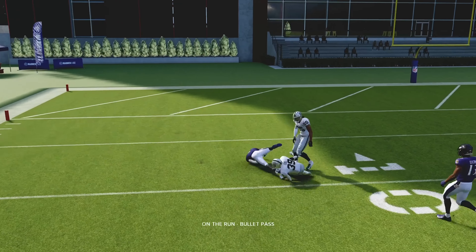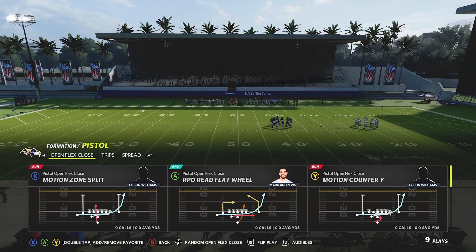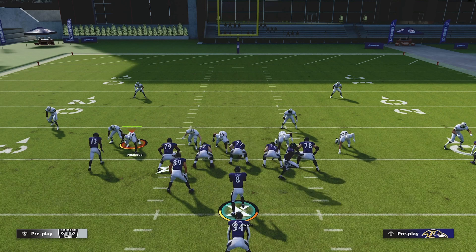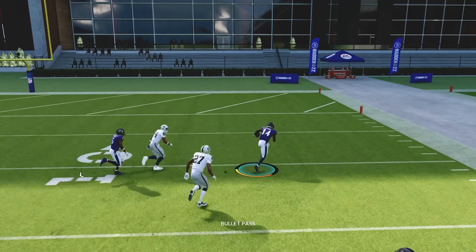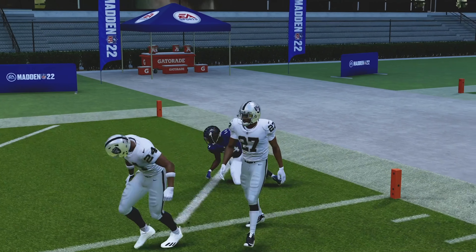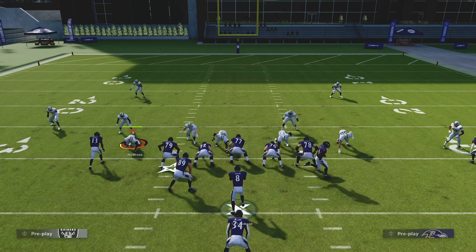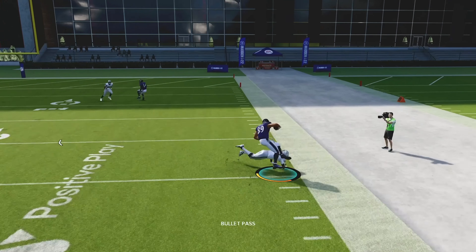I'll show you guys what playbook to find it in — you don't even have to set it up. All you have to do is maybe put your fastest wide receiver depending on if you want to flip it or not. Let's get into the chip pistol — pistol formation. I'm personally running out of Buffalo. We want our fastest wide receivers on the outsides; I've got Hollywood Brown. We're looking for the RPO Reed Flat Wheel, and it's a glitchy one — someone was running it on me and I was having a really hard time stopping it.